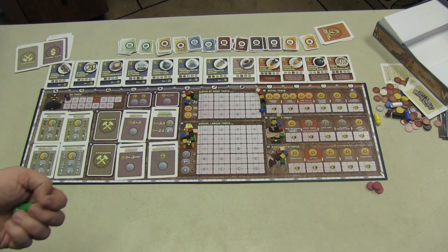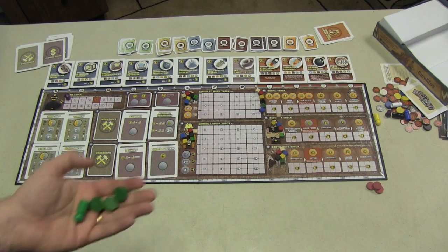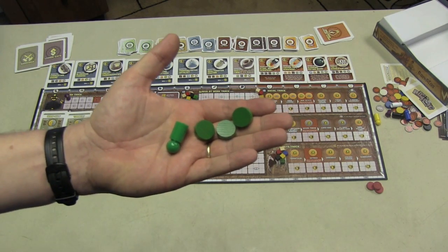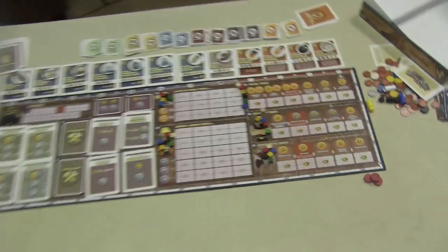This game is what we call a worker placement game. There are 15 turns, tracked on the turn track. Each player is given a mad scientist and three minions, and in turn order, players place these on the board in the different spots that are available.